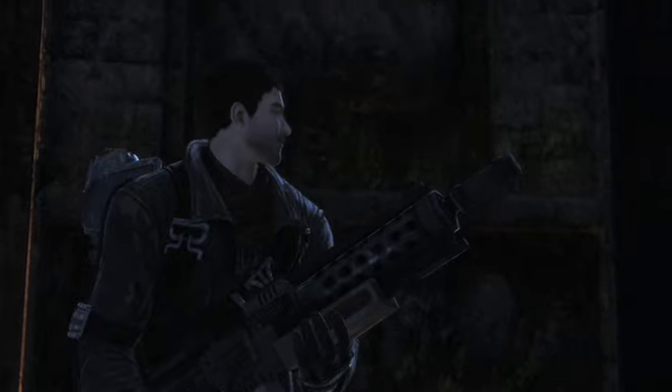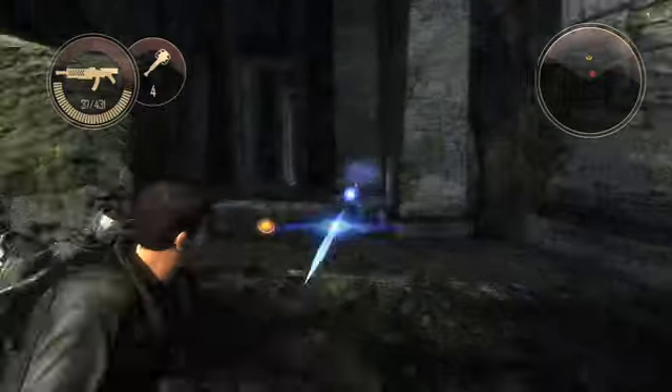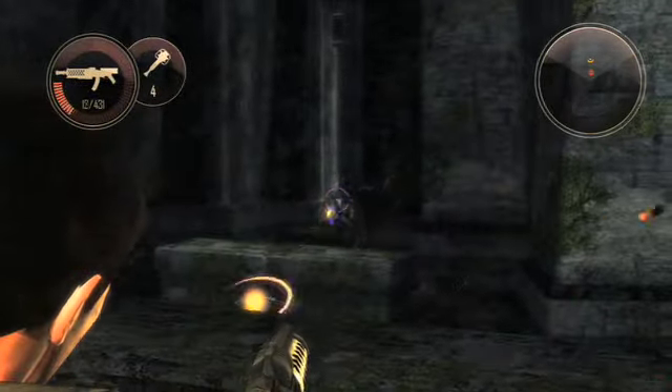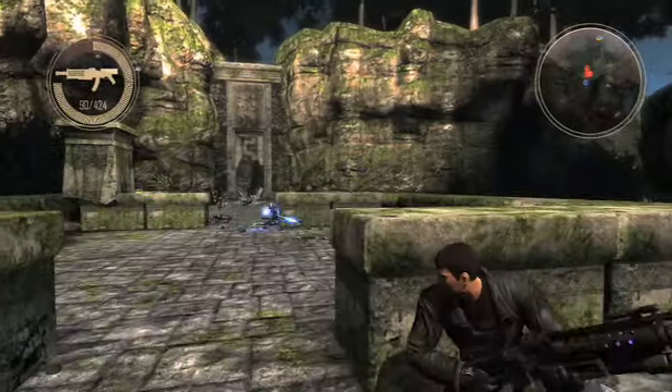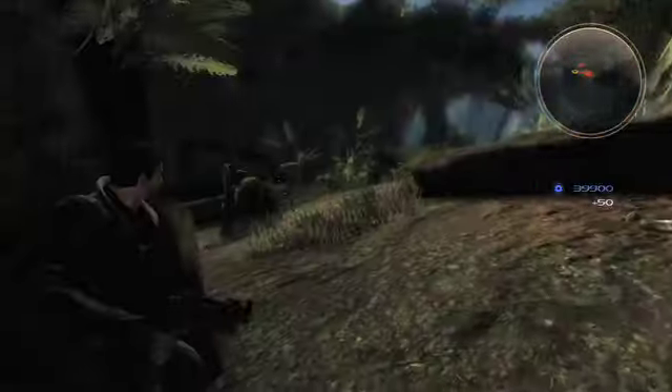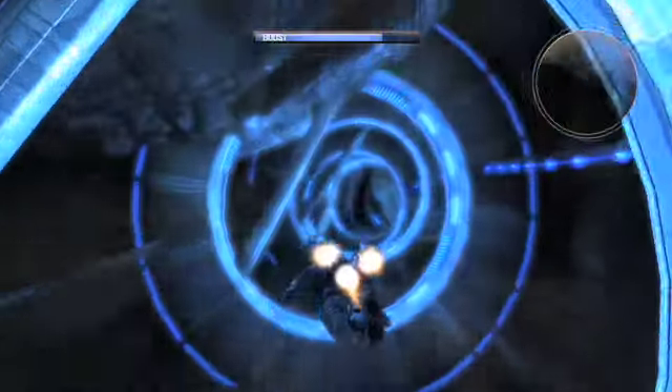Every weapon has two levels of upgrade after you obtain it. One example is the Liberator — you get it, it's straight SMG shooting bullets. The next upgrade is an increase in clip size and accuracy, which is like, oh, ho-hum. But the ultimate upgrade is explosive rounds, and that's when it gets really exciting — so my rat-a-tat-tat now becomes rat-a-boom-boom.